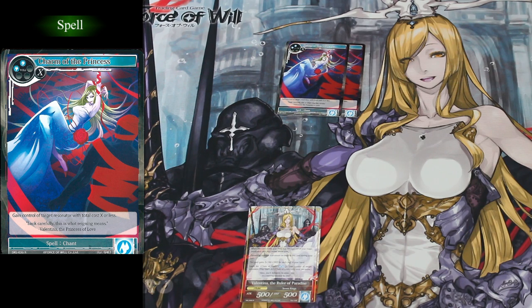We also get two copies of Charm of the Princess. This allows you to pay any number of Will at cast to take control of a target Resonator whose cost is equal to the amount you paid.